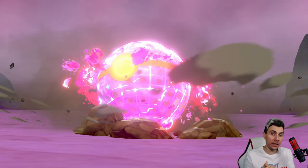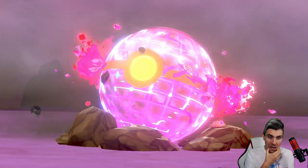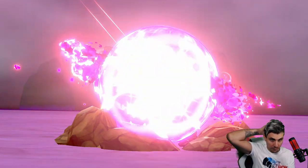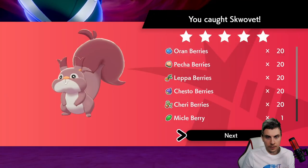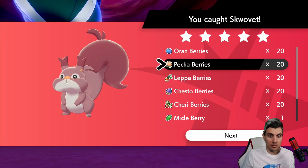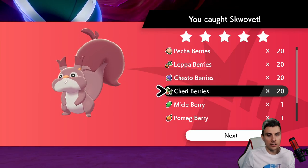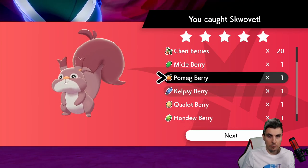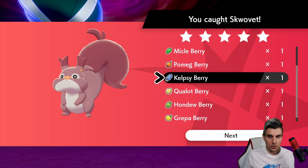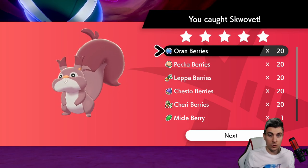We have actually beaten the Skwovet - it wasn't too difficult to take down as you'll experience when you do come across them. We used a Dusk Ball. I'm pretty sure if you're hosting the raids you've got better chances anyway, and I don't think it's going to have a really tough catch rate. Looking at what we get as a reward - lots of berries: Oran, which aren't really too useful, but Pecha, Leppa, Chesto, Cheri. You get the Mago Berry, which is a very good berry to get - a rarer berry. Then some EV-reducing berries as well. So we just get a bunch of berries, but we do get the shiny Skwovet, which is super nice.